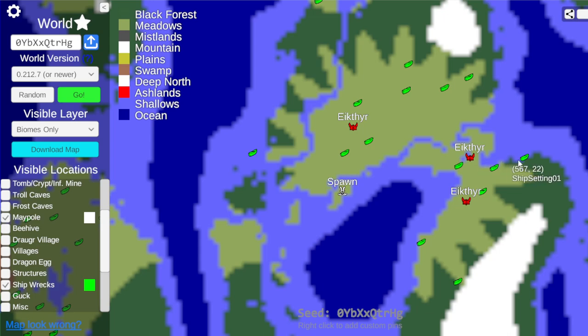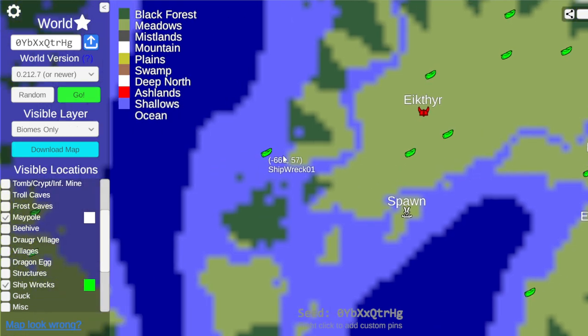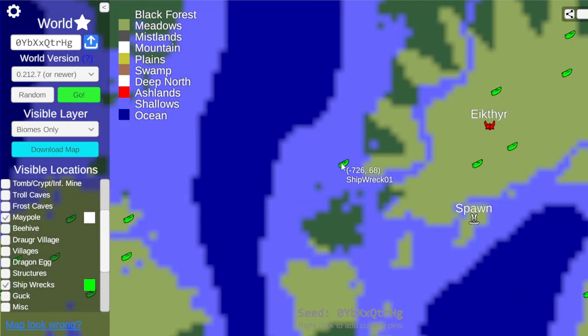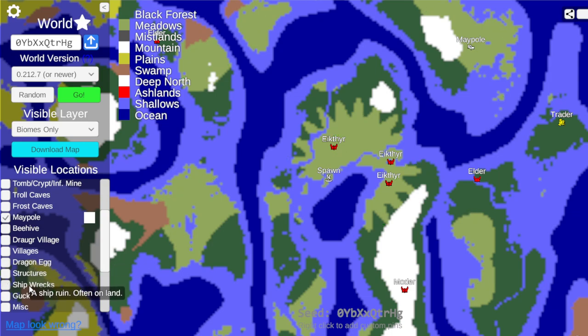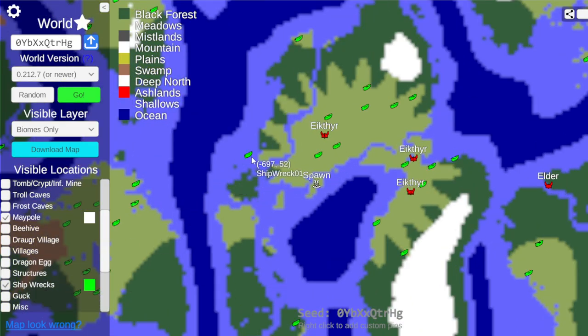This is a shipwreck — oh no, this is also shipwreck one. Fascinating. That's early fine wood. This might also be early fine wood. That's odd — hang on, let's take that off. I can't tell. That's so cool though — there's a confirmed shipwreck in the middle of the ocean.